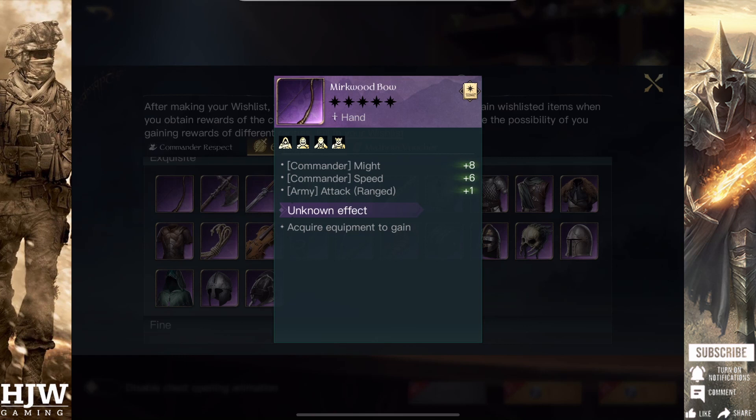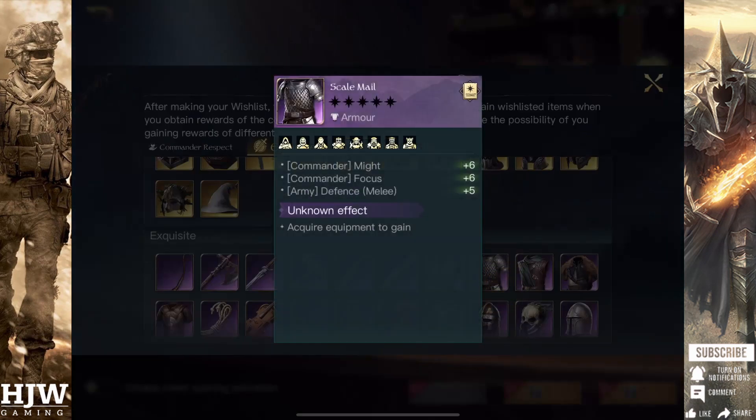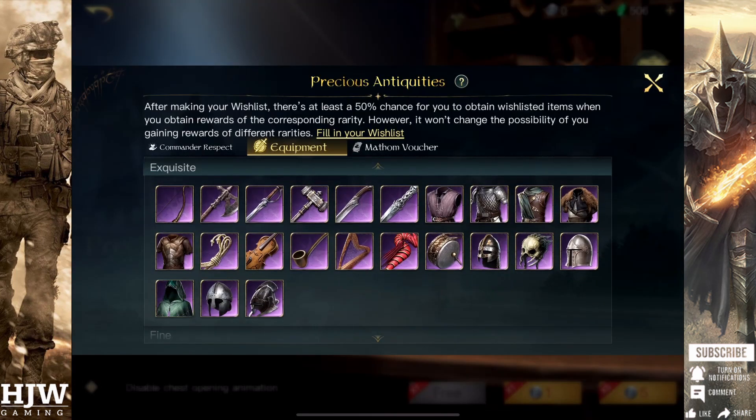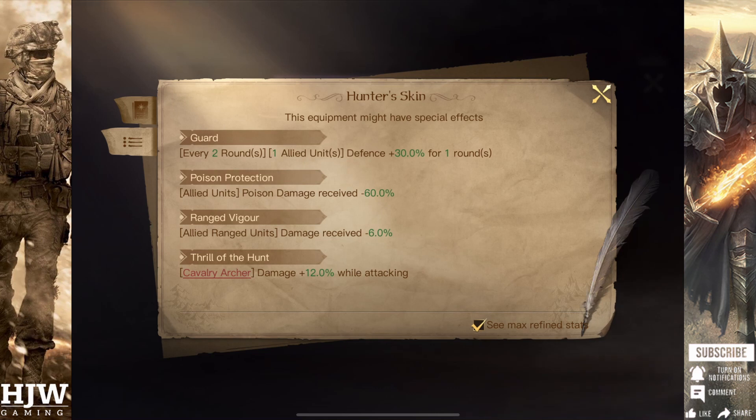For Flawless Armour, my personal preference is the Scale Mail with Melee Vigor. Elven units are very squishy, so we want to boost their defence as much as possible, which the Scale Mail provides. Melee Vigor will particularly help your Melee Elven units stay alive further. Another option — though not optimal in my opinion — is the Hunter's Skin with Ranged Vigor, which adds bonus defence and reduces damage for ranged units. However, not buffing the melee units at the front means the opposition's melee units, once they've cut those down, will attack directly onto your ranged units, causing you to lose a lot more units.